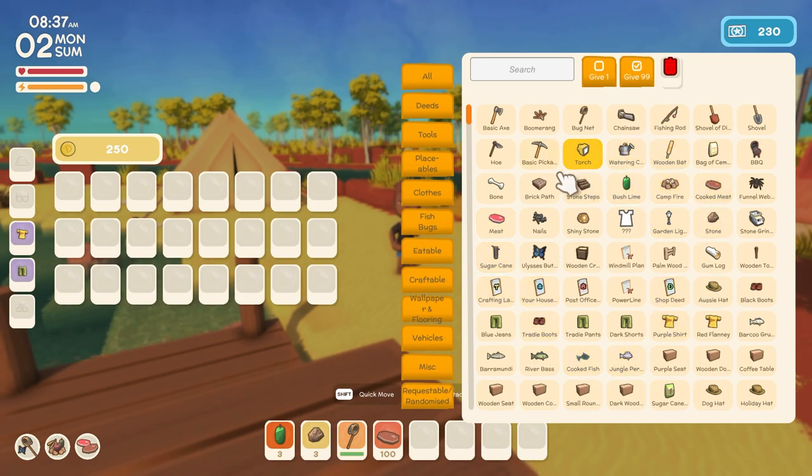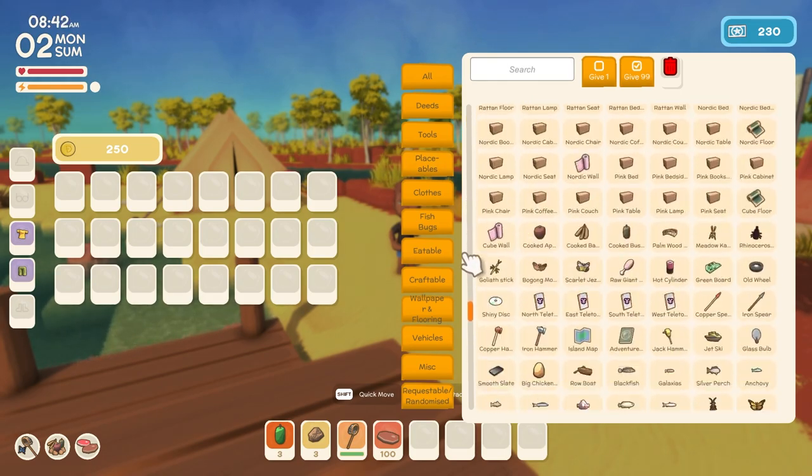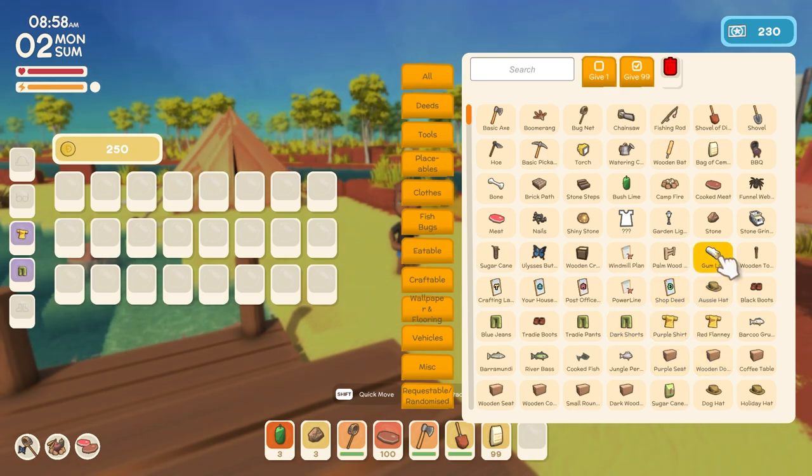As you can see, this is basically every item that's available in the game. The list is quite extensive. We can give ourselves whatever we want — one basic axe, a shovel of dirt, or even 99 bags of cement if we really wanted to. There are lots of items in here. I'm going to do a longer video about the dev menu and certain items I've found, including some speculation on items that aren't yet available in the game.